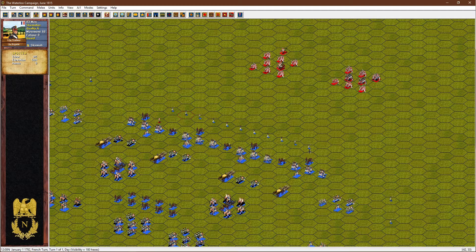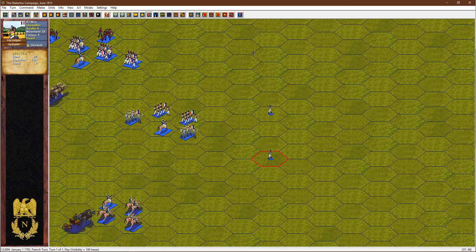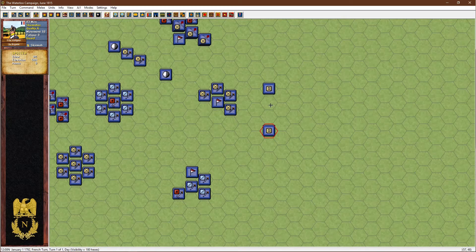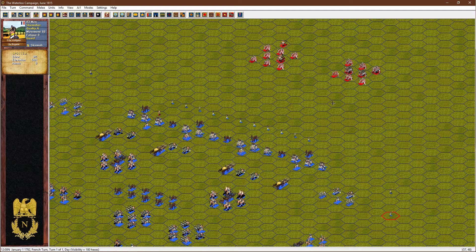Coupled with all that, as we move into position our enemy are going to be approaching us as well. Out front I have a rather large skirmisher line. As these troops start to approach us they're going to have to deal with our skirmishers, even if all my troops were not yet in position.